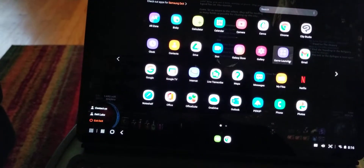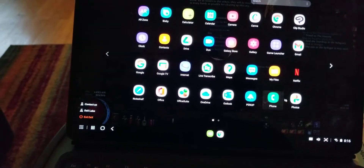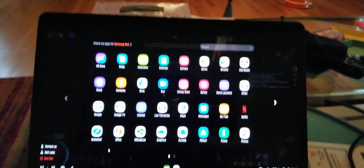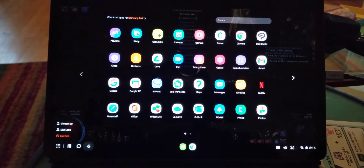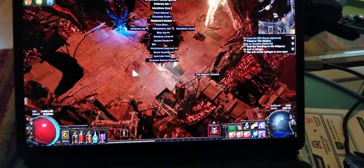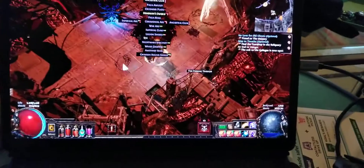This is a Samsung Dex tablet — a Galaxy S7 Plus — and it has a 12.8-inch screen. Just letting you guys know that you don't have to have a powerful PC or anything; you've just got to be really clever to work this game sometimes and you can play it anywhere.